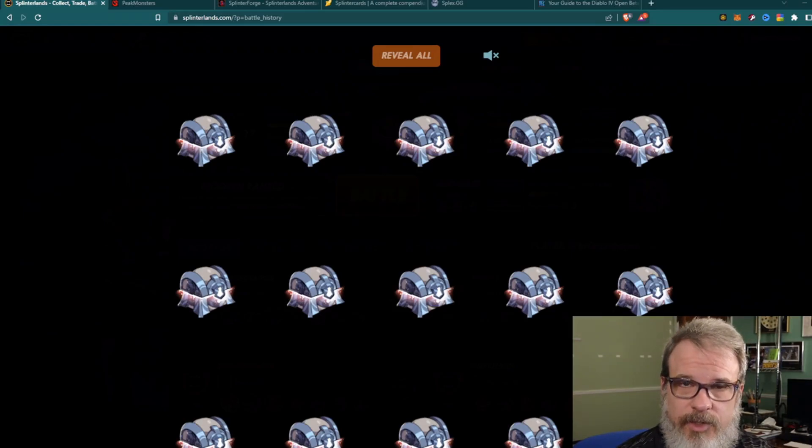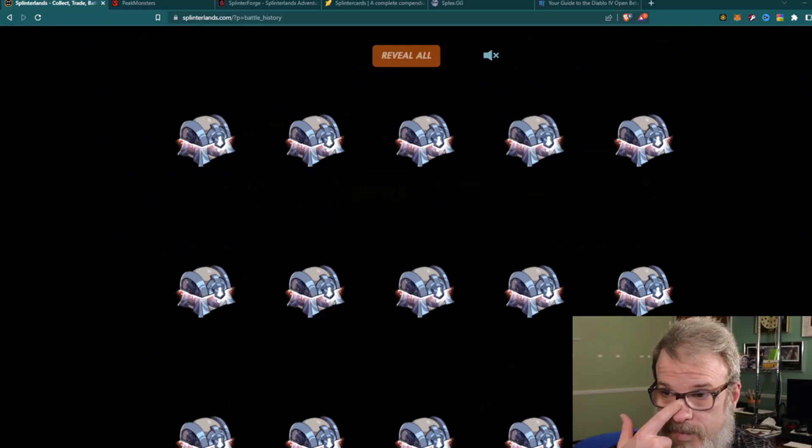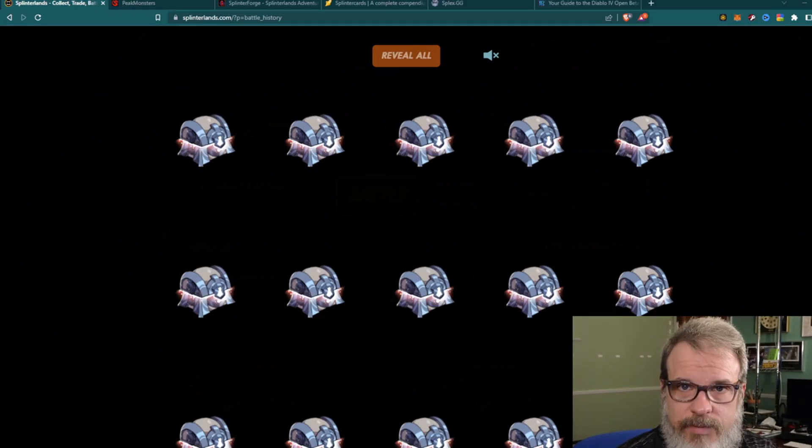I had a second token for using the Archmage service — they don't want to call it a bot, but it's a bot — that I had bought previously, so I figured why not put it to use. I set it up with a bunch of random low-end silver level cards, set it to play once or twice an hour, and just let it go. After we open the chests we can take a look at how it's doing, but it's doing pretty well.